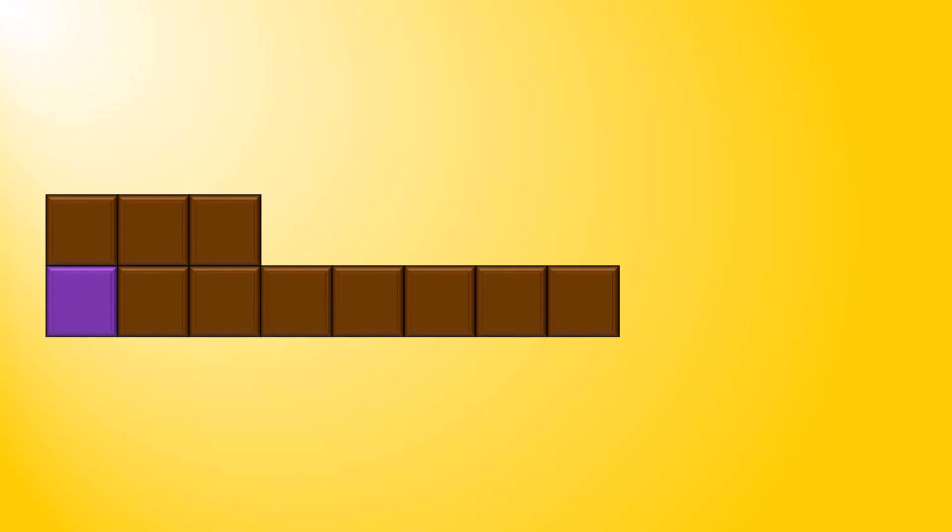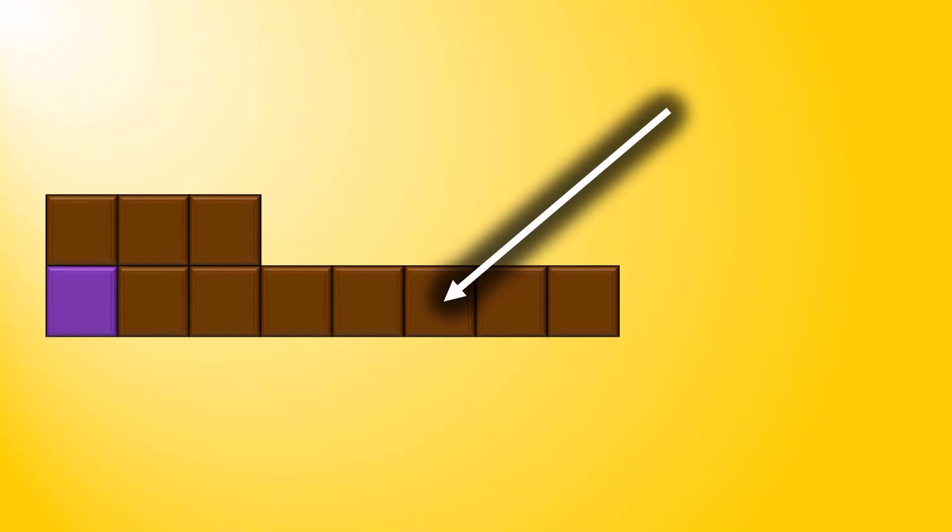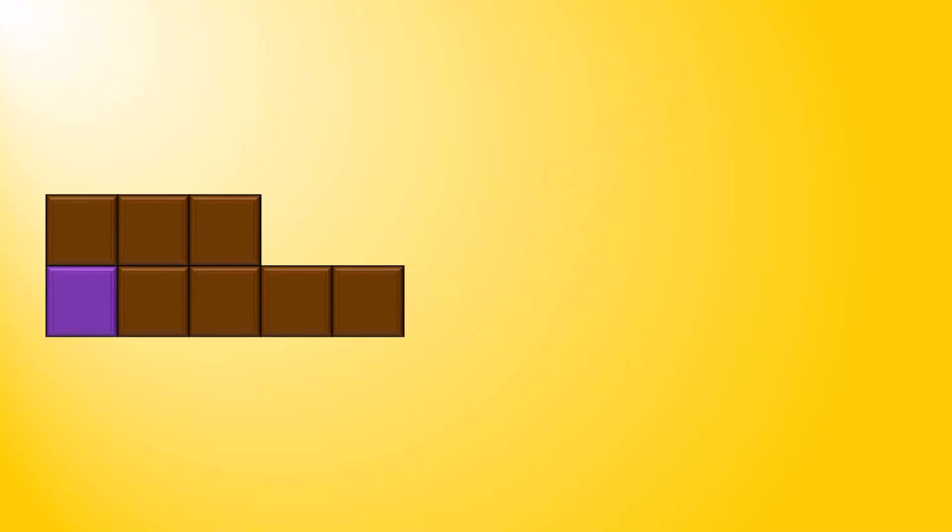After that, it goes back to being your turn. You might consume this piece of chocolate here, and once more, there's nothing above it, but there are 2 to the right, so you end up consuming 3 pieces of chocolate.